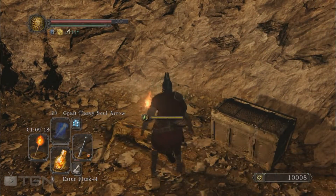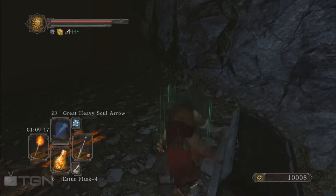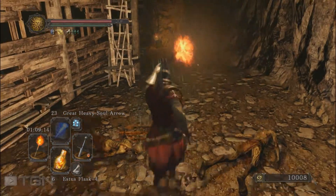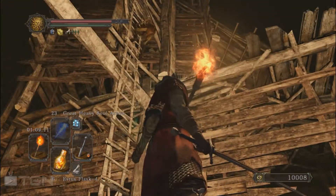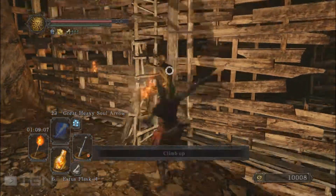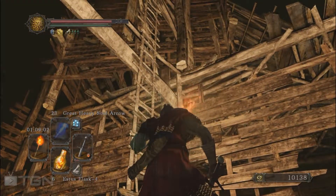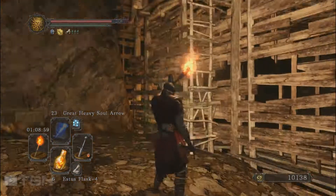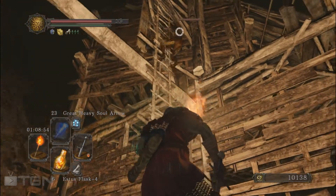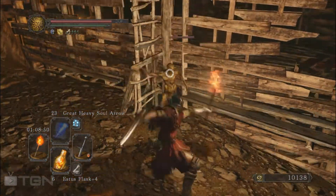Let's grab the loot and what's in the chest. There is a hollow up the ladder which is sometimes going downstairs, so be careful because it's quite a long ladder. If you are on the ladder when he's going downstairs he's going to try to eat you, and if you don't have enough stamina he will just make you fall — and it could be a deadly fall because this is such a long ladder.